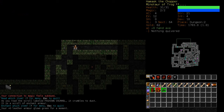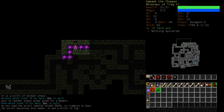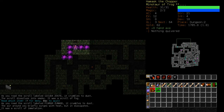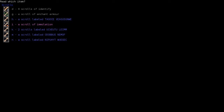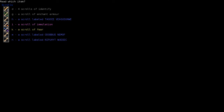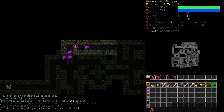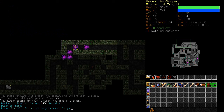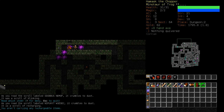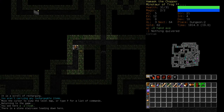I'll just put the enchantment on my leather armor and save the other one. There's a scroll of purple fog, scroll of immolation, scroll of fear. Scroll of Remove Curse — get rid of that cloak. Jesus. And Blink. Alright, let's get down to the next level then.